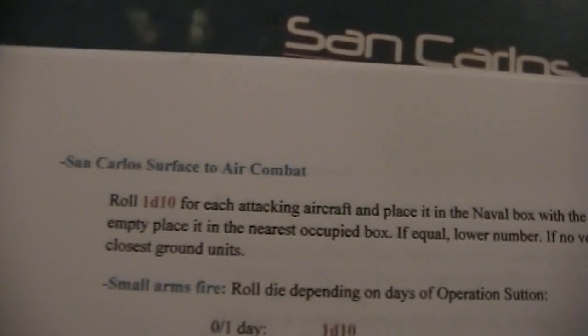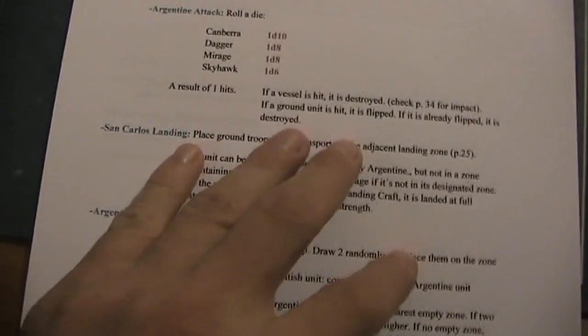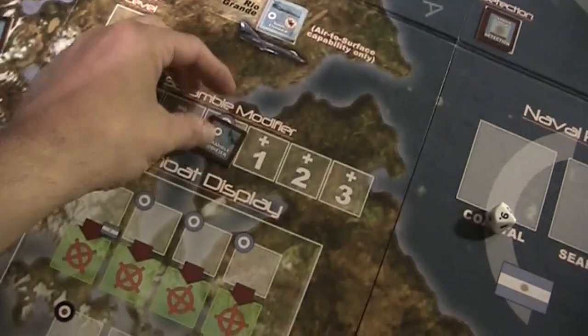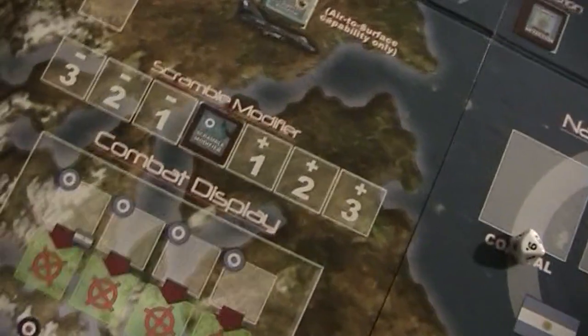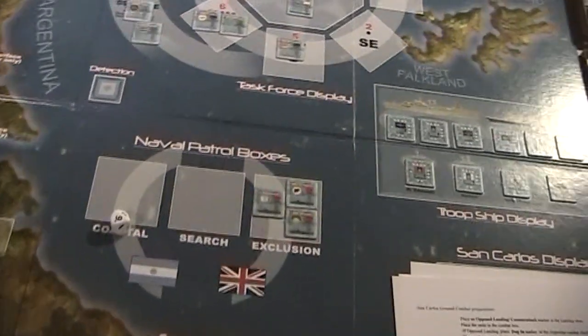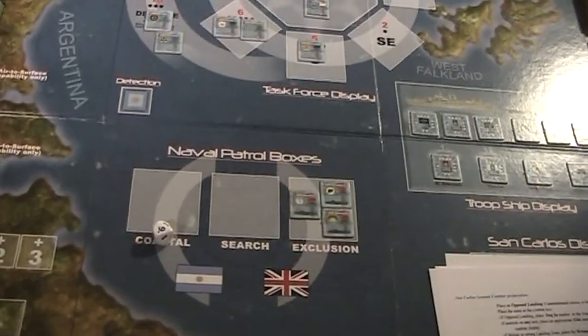Finally we have some action on San Carlos, but this also won't happen this turn. At the end of turn we clear the board of obsolete markers - the scramble modifier goes back to zero, we remove the weather marker and detection marker. That's the end of the first day. Nothing happened - it was a foggy day. It's now the second of May.